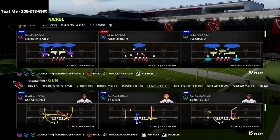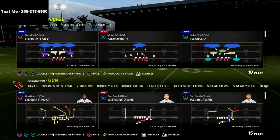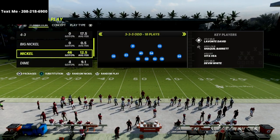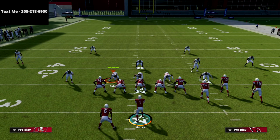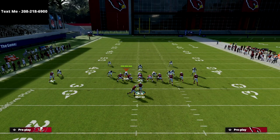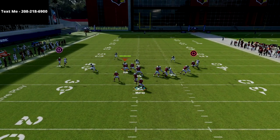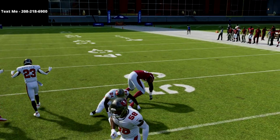We're going to come out in any play out of gun bunch — whatever you want to call, whether it's verticals, double post, PA dig fork, any of these plays. On defense, we're just going to come out in any nickel defense, not just 3-3-5 odd. Then we're going to audible over to the RPO Zone Peak. The only adjustment I'm making is double teaming the backside defensive end, then motioning that flat route to the right side and snapping it just like that.